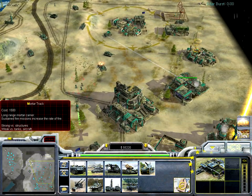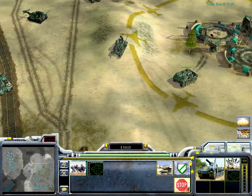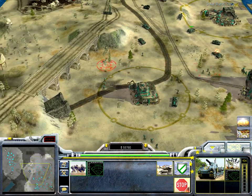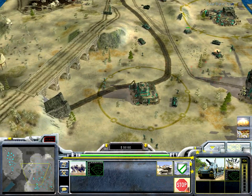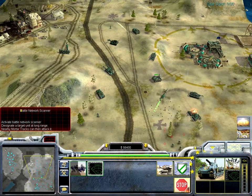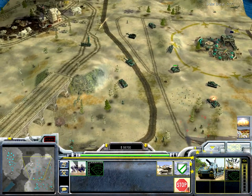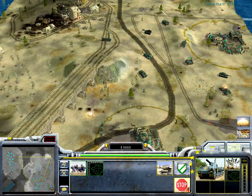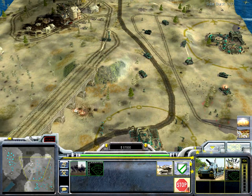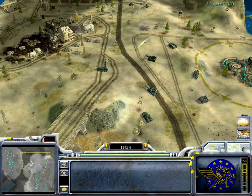Then there's the mortar track — this is the standard artillery vehicle for the ECA. It has a very long range and can shoot mortar rounds at a target. You can also use the battle network scanner to work like the Patriot missile system from the USA. But it does not deal that much damage on impact, so you have to shoot for a long time to take something down.